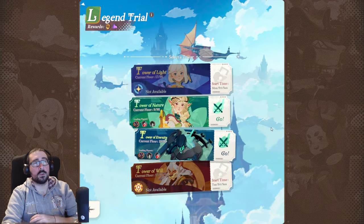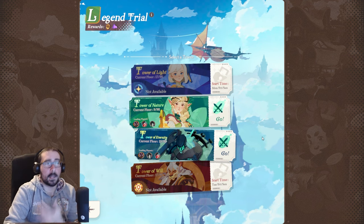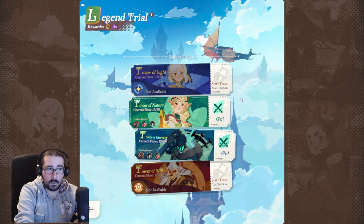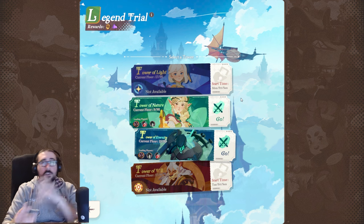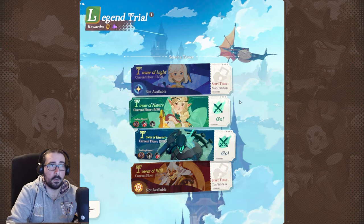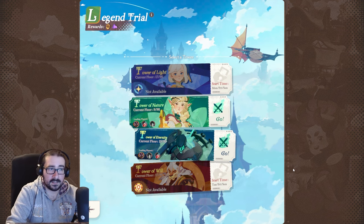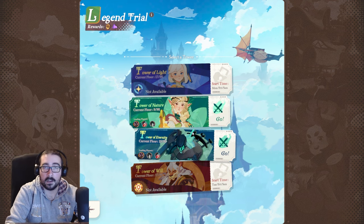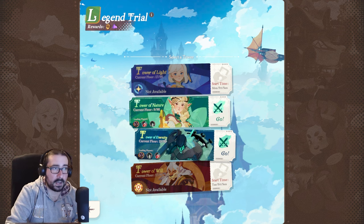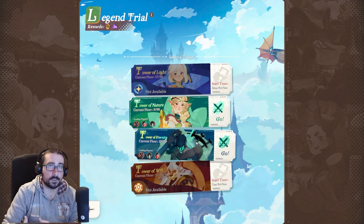You want to attempt the legend trials every day — or at least every day they're available — because certain towers are only open on certain days. For example, the Tower of Light is open Monday, Friday, and Sunday. The Tower of Will is open Tuesday, Friday, and Sunday. So don't forget about it and try to level everything up in your account because it will help you progress through the game.